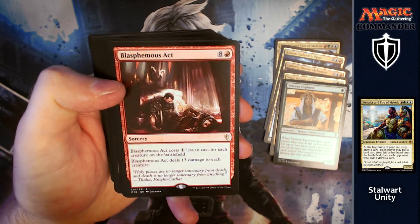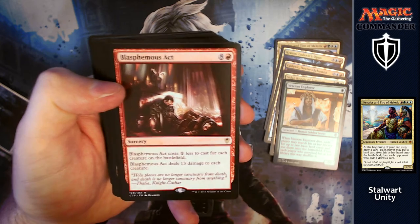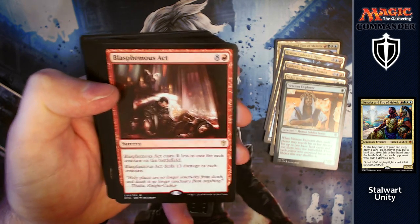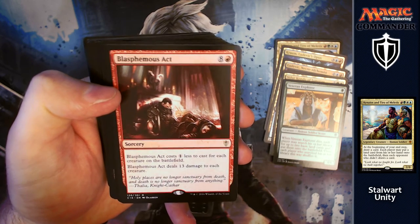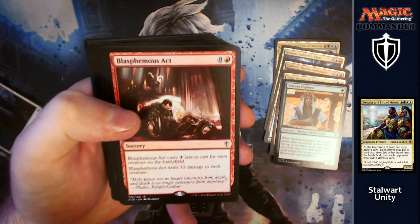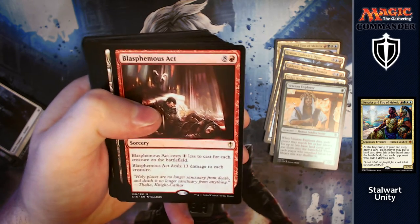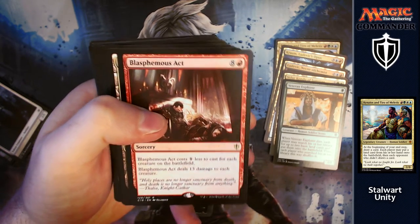Blasphemous Act: for eight and a red, it costs one less to cast for each creature on the battlefield, so it could become really really cheap. It deals 13 damage to each creature. Potentially you've wiped the board completely for even just one red — that's great.